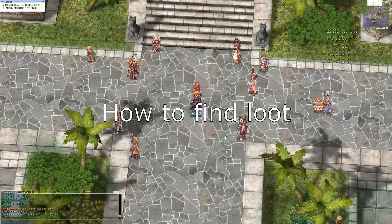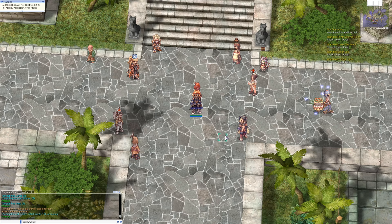Number 3: Find loot — the @whosdrops command. Using the @whosdrops or @wd command to find out what kind of enemy drops the item you are looking for. Additionally, using the @whereis or @wi command you can also find out where these monsters are and how many of them are present on the map. This is very handy for quickly finding the enemy you need.